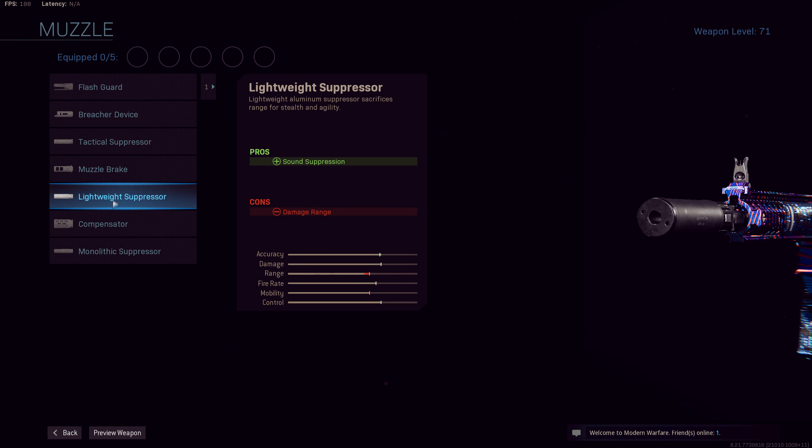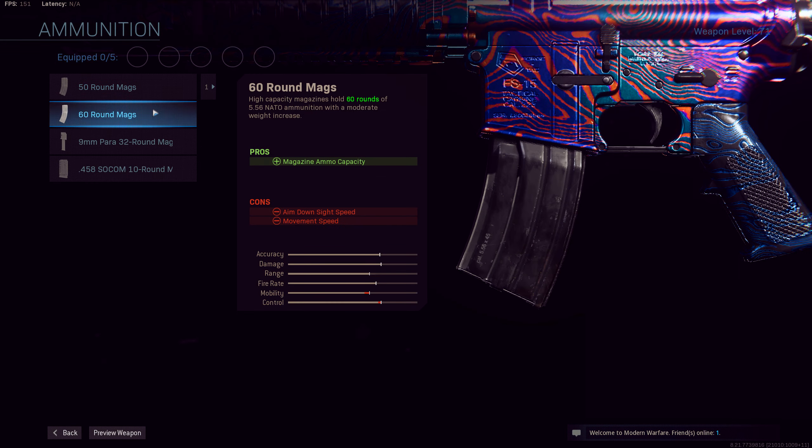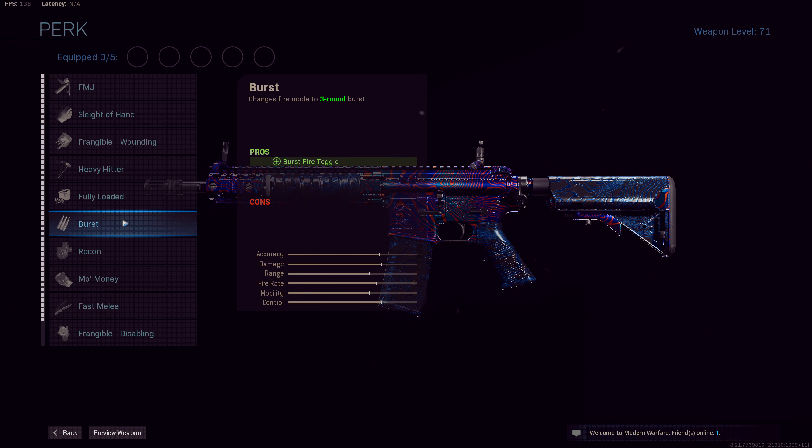There are many attachments in the game and each have their pros and cons. When we are going to build this M4A1, we are going to try to optimize it based off its strengths and weaknesses. The M4A1 is overall a very versatile weapon, but before we try to optimize it, we should have a look at the weapon's recoil pattern.